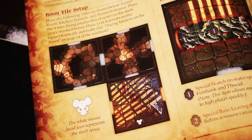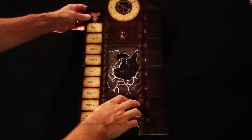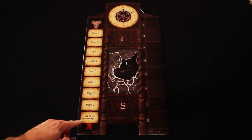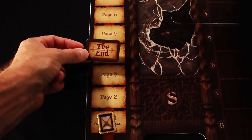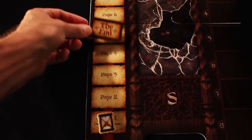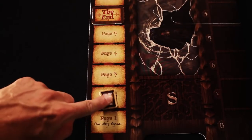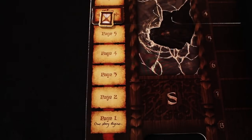The game takes place on these double-sided tiles. The chapter you choose will tell you which tiles to pick and how to arrange them for that game. I've set up the tiles here for the adventure in chapter one. Next we have the story control board. You'll place the hourglass token on the space marked as page one, and the end token on the page directed by the storybook, which in this example is page six. Over the course of the game, the hourglass will advance up the chapter track, and if you have not completed your objective by the time it reaches the end, you will have lost the game.